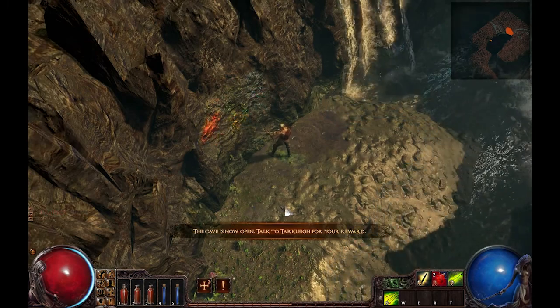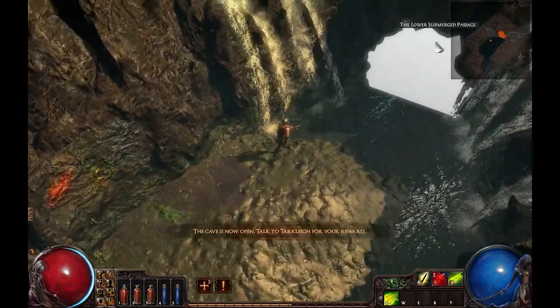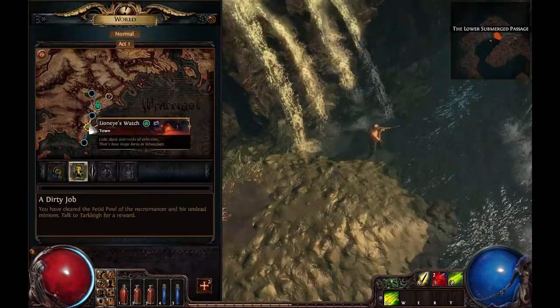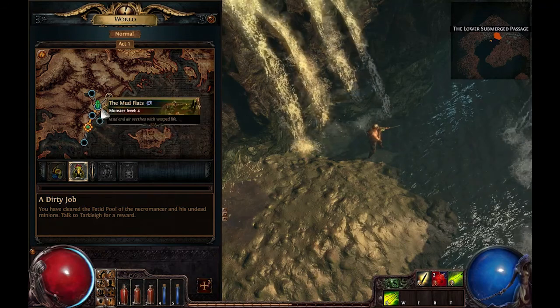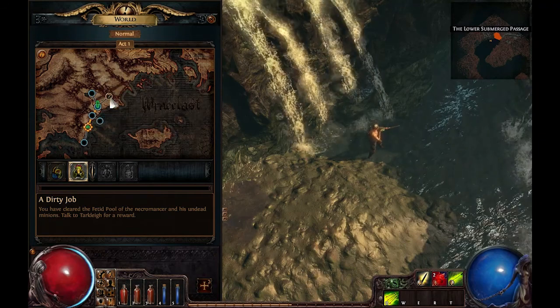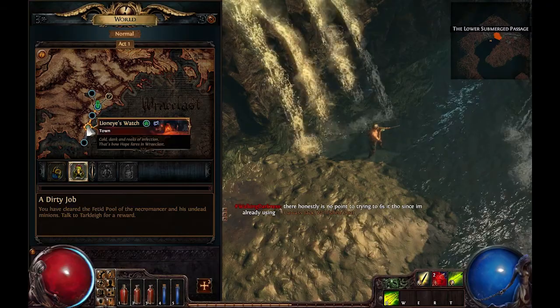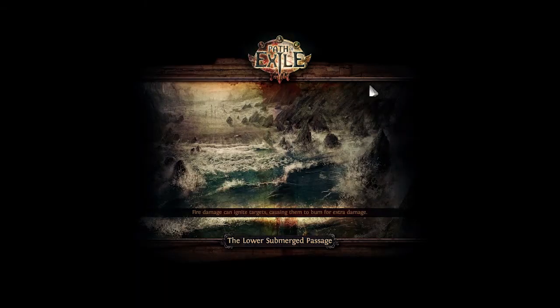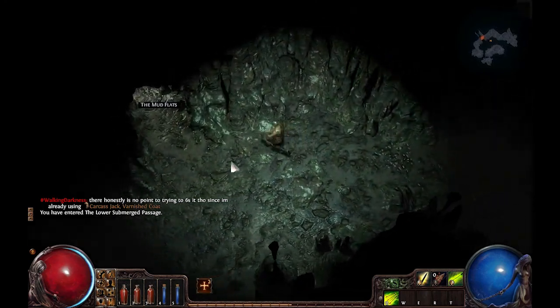I have to open this cave and talk to Tarly for my reward. There's also a map here — this is what the map looks like. I've finished all these levels already and I'm at this level here right now. I haven't been in this cave yet, so let's go in and find out what's inside. There's probably going to be lots of monsters.